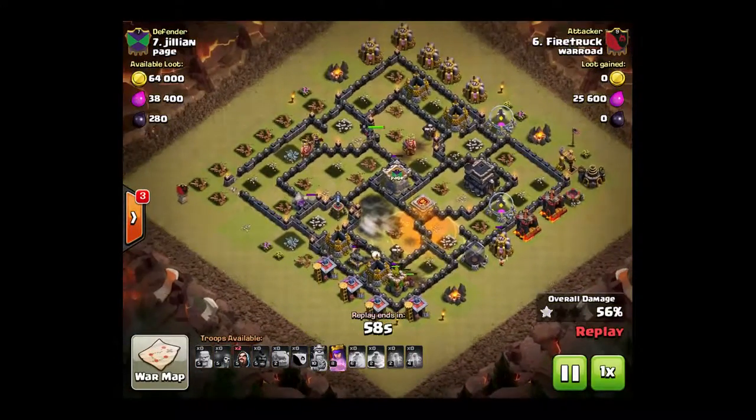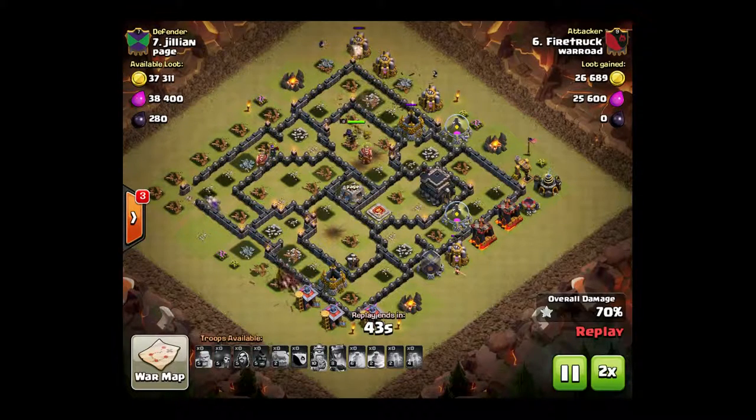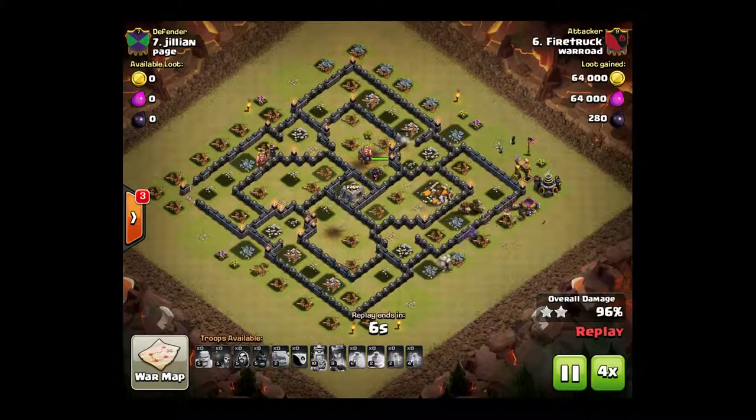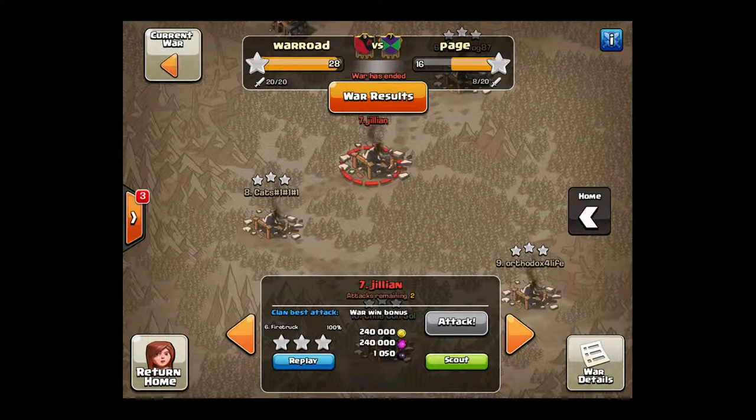Very good. Going to take care of the air sweeper and do some cleanup. Nice work, Fire Truck — way to do the surgical hog deployment. Nice spot for your entry to eliminate one of the double giant bomb spots. The base had level 1 X-bows, level 10 King, level 8 Queen — really low level heroes taking care of business. That's it for this war. We got the bonus attack with Kaiser, the three-star on Town Hall 10. Bummer I missed the attacks from the war before this one, but we're going to get better about recording. We got more wars coming up. Hope you enjoyed the attacks — until next time, later.